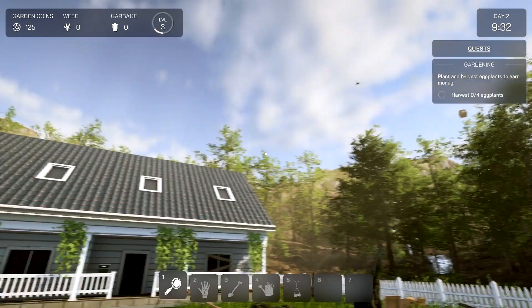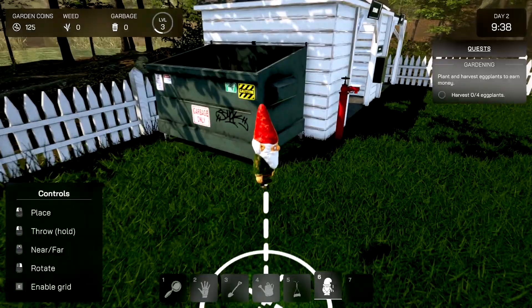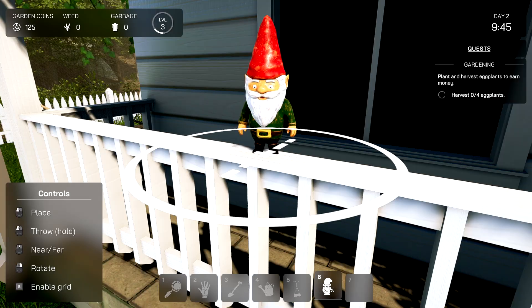I wanted to see the delivery! Alright, well I got the stupid gnome — let's just put this down somewhere. Should we put him somewhere else? Put him here for now. Can we rotate him? Let's see — rotate, right click. Gotcha. Alright, Fred.